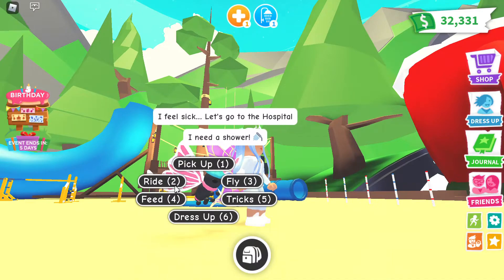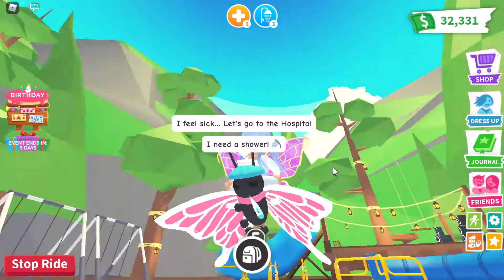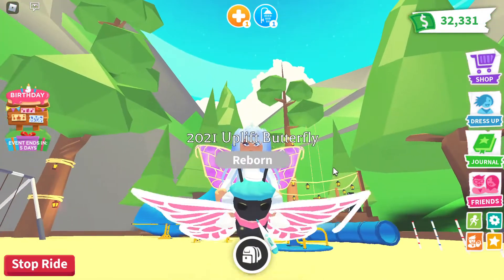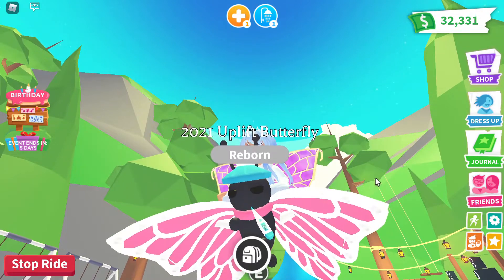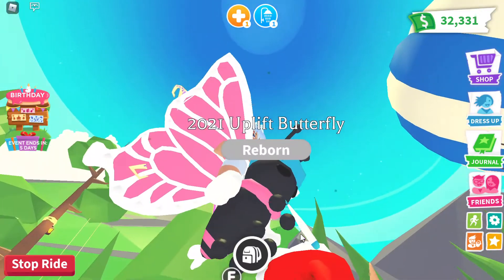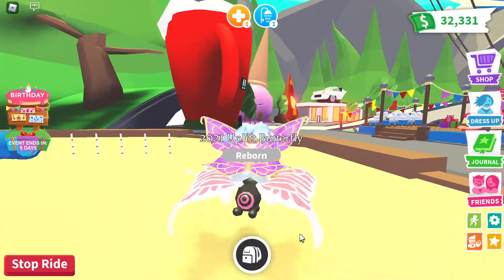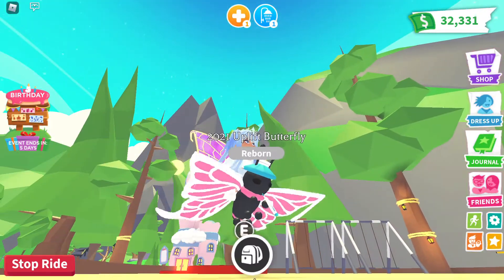Right over here, this is it. It is a little sick but you guys can still see it. The antennas aren't neon, but I still love it. I love how Adopt Me makes it have an outline because it makes it stand out more — it's white and pink, I love that!